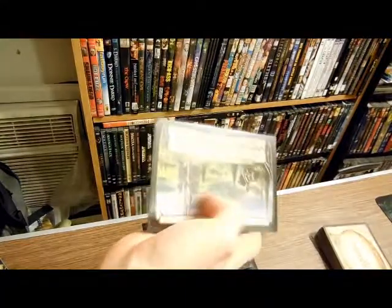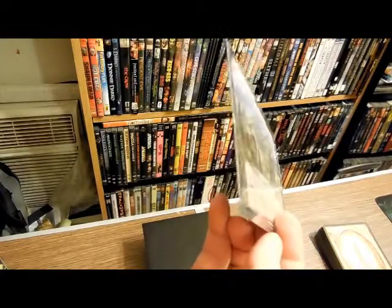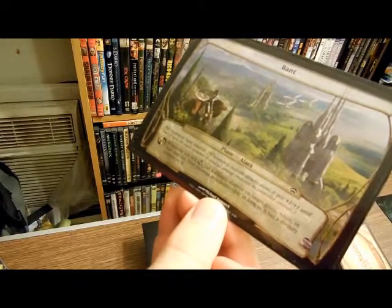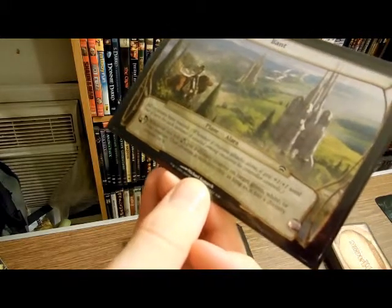First plane is Bant. All creatures have Exalted. Full Chaos: put a Divinity Counter on target creature — that creature is indestructible. Targets a green, white, or blue creature.